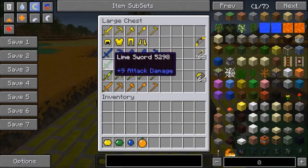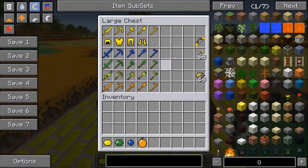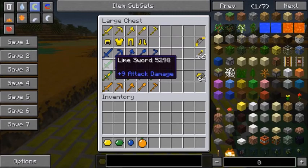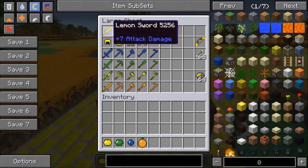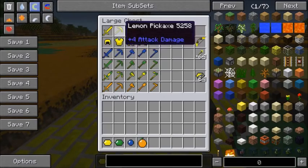The blueberry one is as strong as stone, the lime one is even stronger than diamond. The lemon-lime set is weaker than the lime set, and to make it you have to combine lemon and lime, so I feel like it should be a lot stronger. The orange one is as strong as an iron sword. The recipes are pretty simple — it's lemon stone and a stick, so all the recipes are the same as normal Minecraft except with fruit.